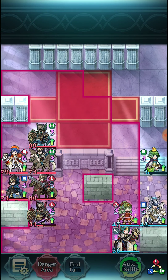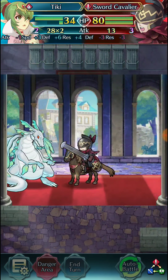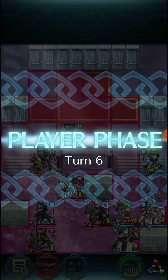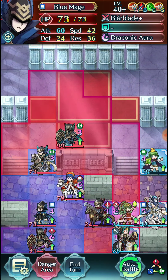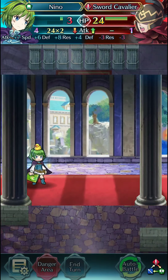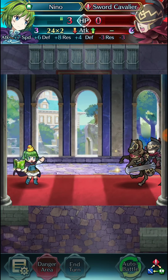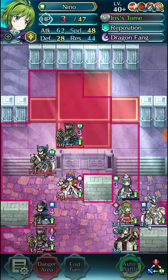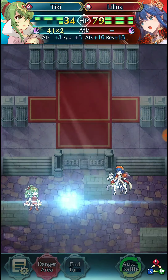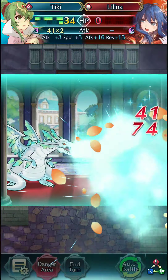Now we're left with Tiki holding her own against the sword cavalier. Luckily the sword cavalier is not that fast, so Adult Tiki can avoid the double. That lets us just face-tank, which is fantastic, and it accelerates our Ignis charge. Legendary Lilina is kind of coming into town, but the problem for her is that she's a little too slow. So we take out the sword cav with Nino — a very clean clear once figured out, but it was quite difficult cheesing the AI.